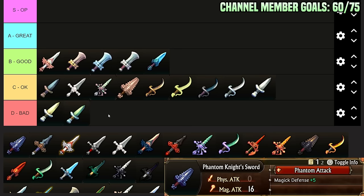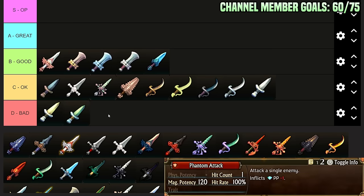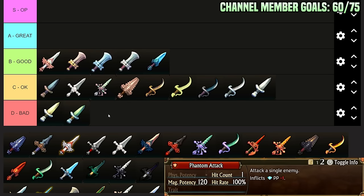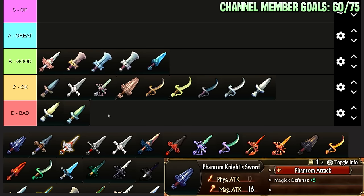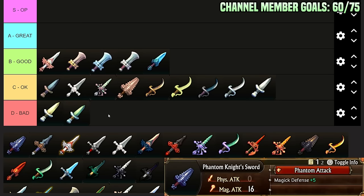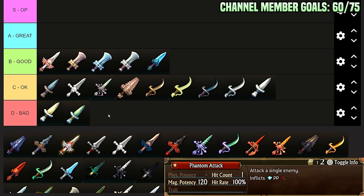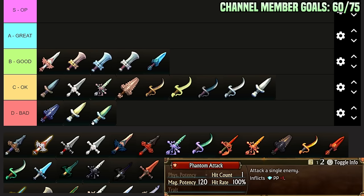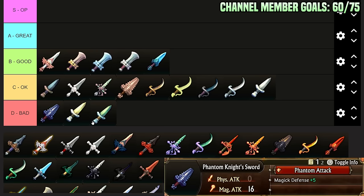Phantom Knight Sword: gives Phantom Attack — attack a single enemy for 120 magic potency — and inflicts Passive Point minus 1, plus Magic Defense plus 5. I think this sword is just bad Runic Blade, honestly. It's Runic Blade, but it lacks the flexibility to hit physical or magical. If you use this on a unit who has physical potency attacks, it gives you no physical attack bonus at all. So it kind of just hurts those classes. I'm going to put this in D-Tier — I don't think it's worth it at all.